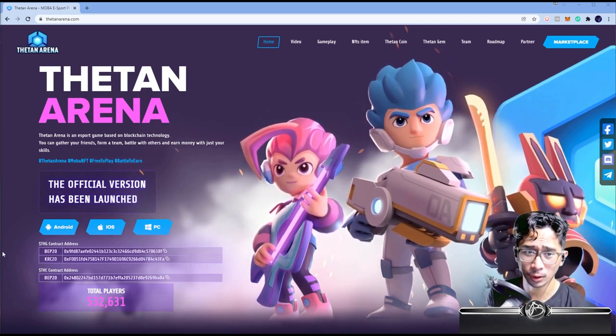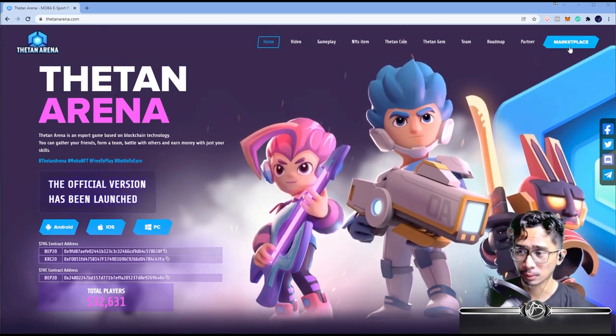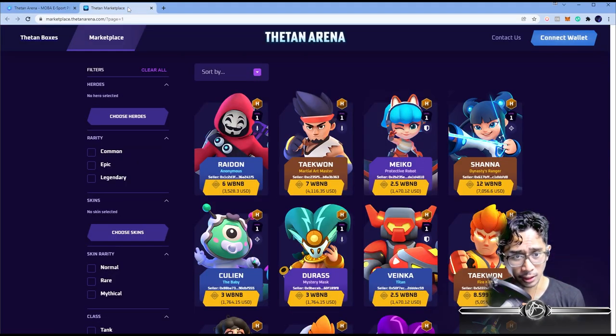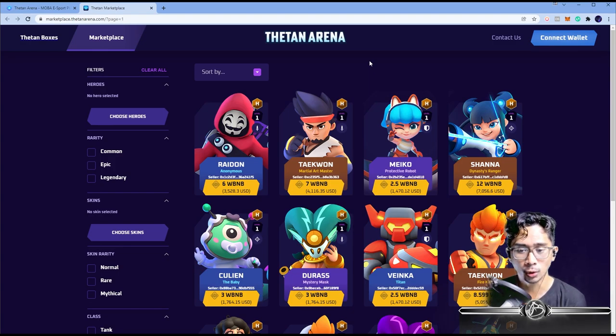Step one: you want to go to the marketplace. I'll leave the step checklist in the description below. So we're at titanarena.com, this is their official website, then you go to the marketplace — top right — marketplace.